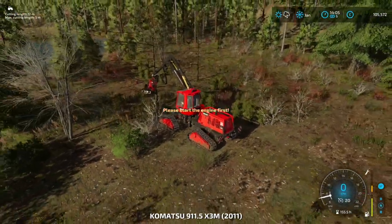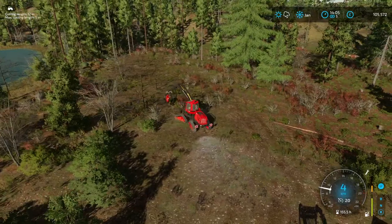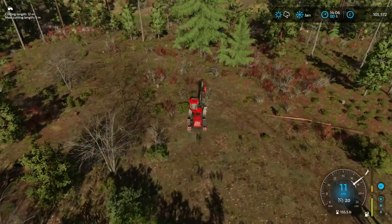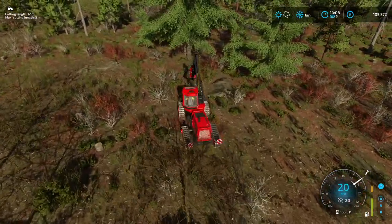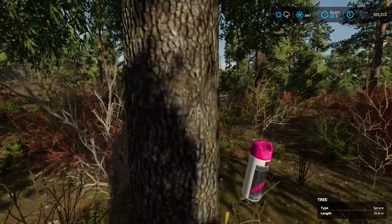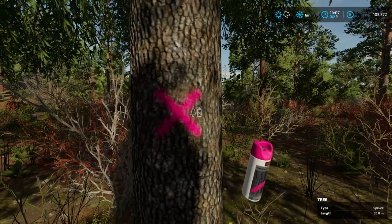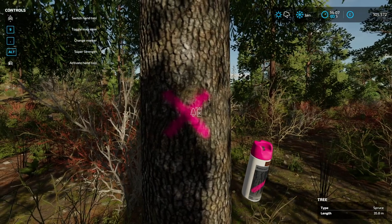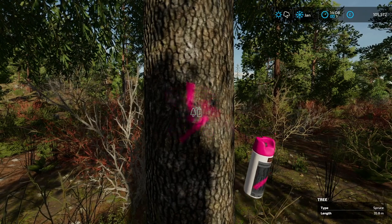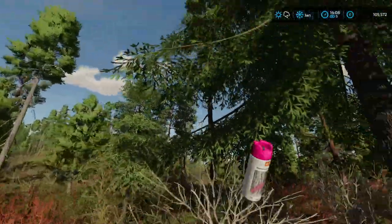We need to find some 12-meter trees, ideally 25 meters plus, so we can guarantee we're getting at least two logs out of the whole tree. We'll just check — we haven't done this in a while. Is that an X? That means no. We'll do this for cutting them down, and this tree is 35 — that is brilliant! So we've got that big fella there.